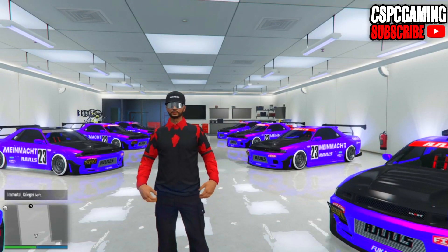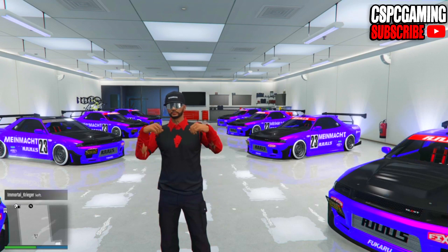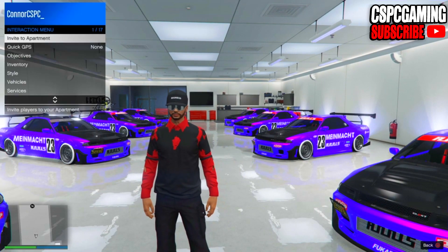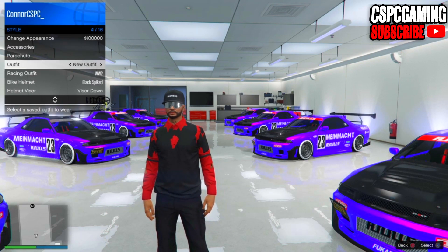Yo what's up guys and welcome back to the channel. In today's video I have another GTA 5 Online tutorial showing you how to get this ripped sleeve or ripped shirt look on your character. This is actually a really simple glitch and you can use it to make a lot of cool outfits.